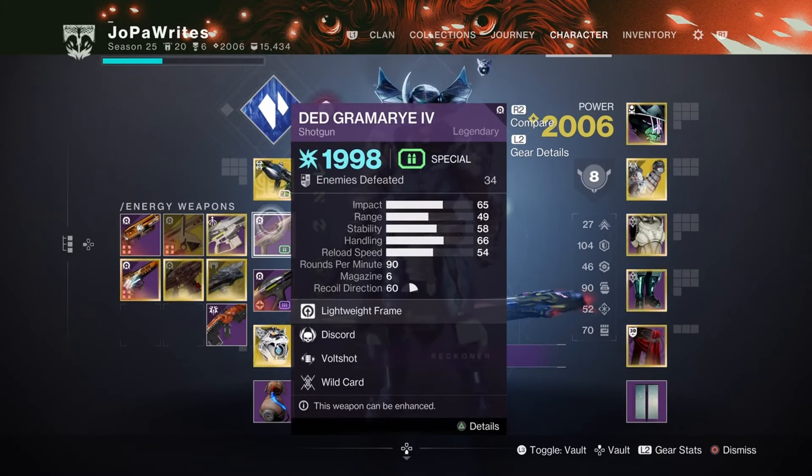Then there's the Dead Grimoire — this one is very interesting. I have Discord and Volt Shot on it. It's the only shotgun with this combination and it's actually pretty insane. I didn't get a ton of clips with it but it's very fun. I just started using it and I really enjoyed it overall.